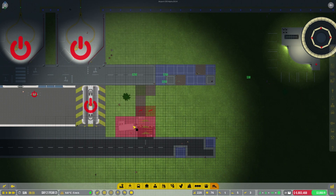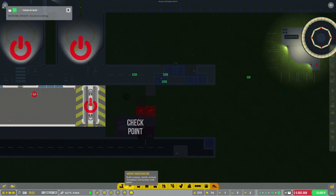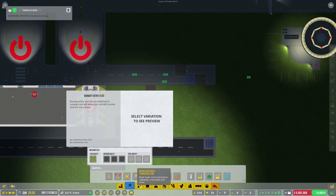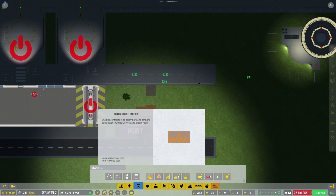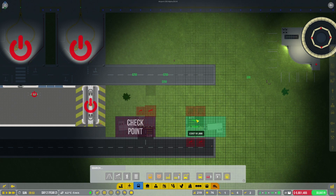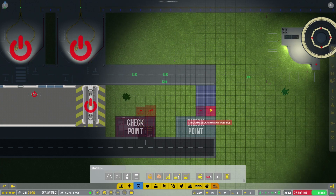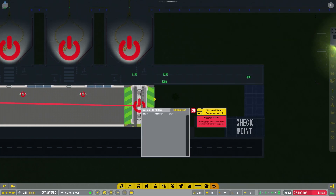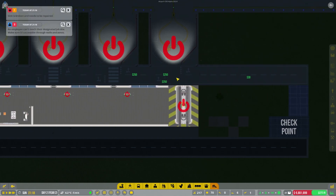So that needs demolishing, and then we need another checkpoint. Vehicle checkpoint - there we go. So that will go there and join the service road up, high quality, join it there. Jobs are good, and then we can look at moving that a bit further down. Still got these $250 amounts stuck and milling around my screen - that's definitely a bug.